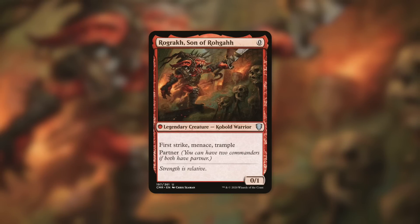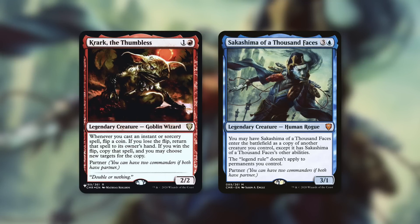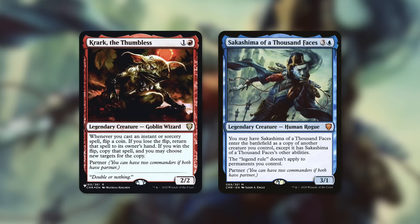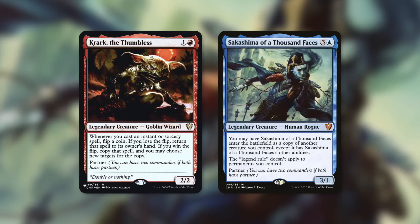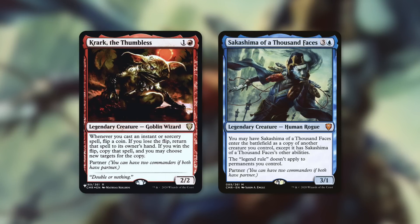Another partner commander that came to mind is Krark the Thumbless, which pairs very well with Sakashima of a Thousand Faces. Krark is a 2/2 goblin wizard for one and a red — very low to the ground. Whenever you cast an instant or sorcery spell, flip a coin: if you lose, return that spell to your hand; if you win, copy it. Sakashima is essentially a clone of your commander — a 3/1 human rogue — and the legend rule doesn't apply to permanents you control.